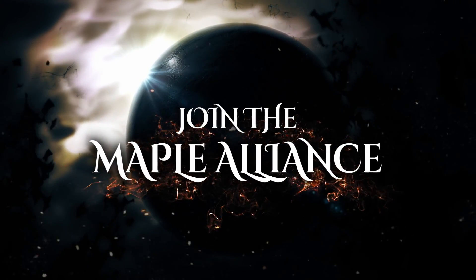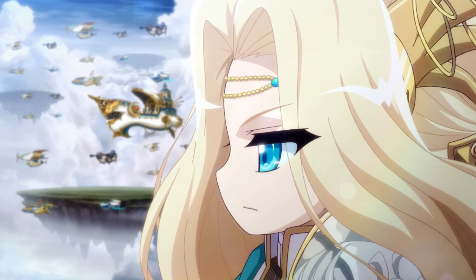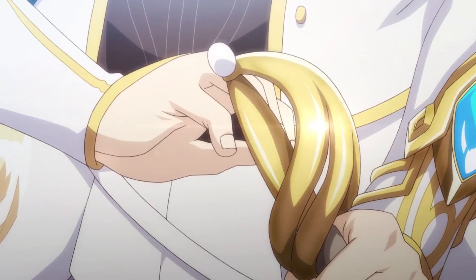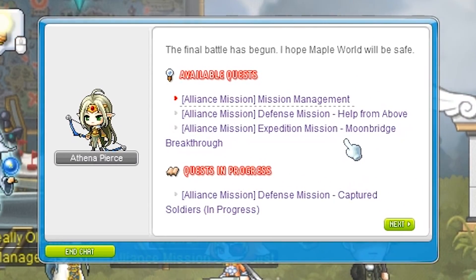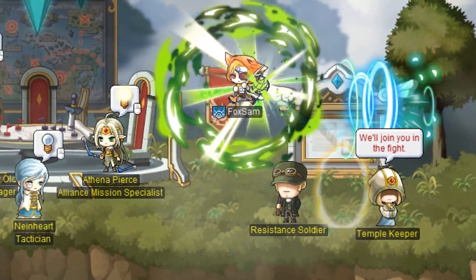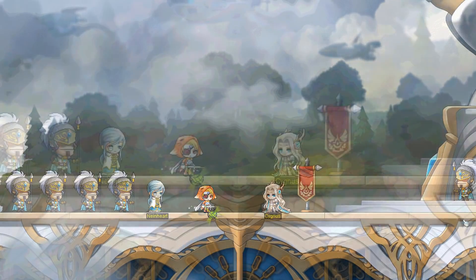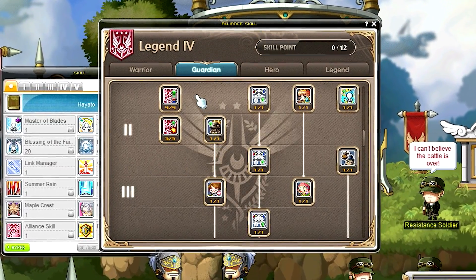Attention all heroes! Cygnus is gathering allies to her side in preparation of Maple World's war against the Black Mage, and she needs your help in the form of all-new Maple Alliance missions. Players level 61 and above will be able to join the Maple Alliance and help set up a base at the Maple Alliance Outpost. When you first arrive there, you'll receive an Alliance rank and access to learn Alliance skills.